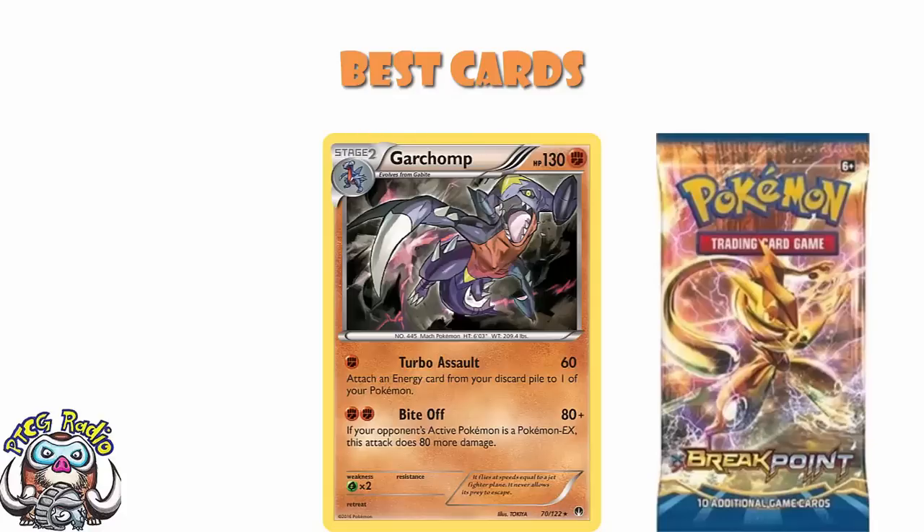Raticate Break was a bit of a gimmick — it was never great, to be honest. But Super Fang would just take your opponent down to 10 HP, and then you'd get Poison on there and they'd get KO'd — you could KO literally anything. It was a very, very cool card.